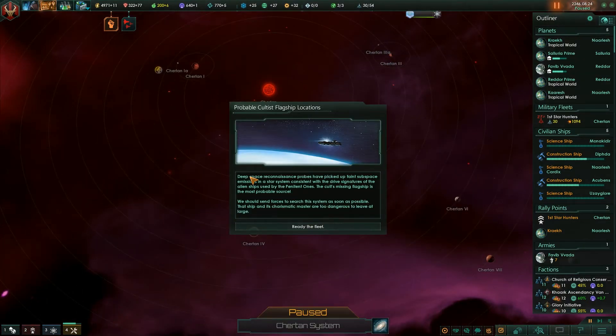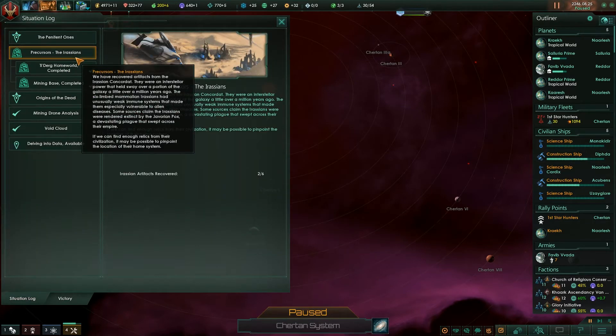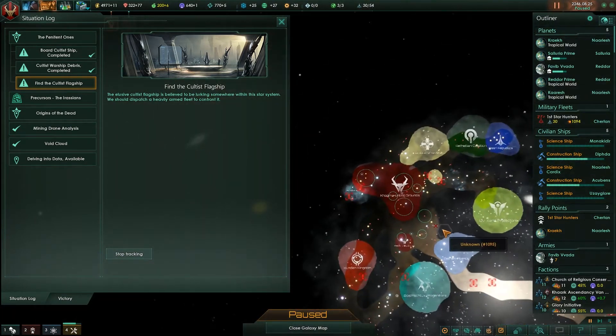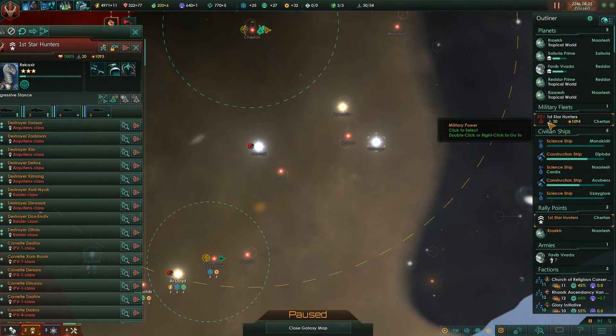Situation log updated - probable cultist flagship locations. Deep space reconnaissance has picked up faint subspace emissions consistent with drive signatures of the alien ships used by the Penitent Ones. The cult's missing flagship is the most probable source. We should send forces to search this system as soon as possible - that ship and its charismatic master are too dangerous to leave at large. Track on map and send the fleet.